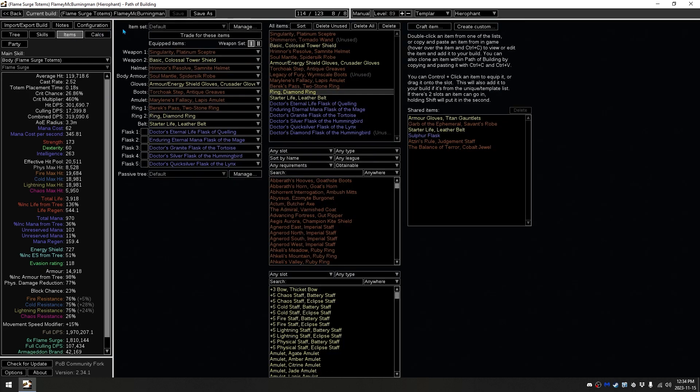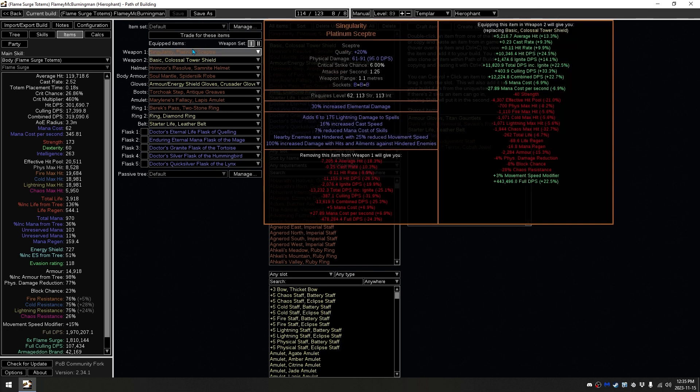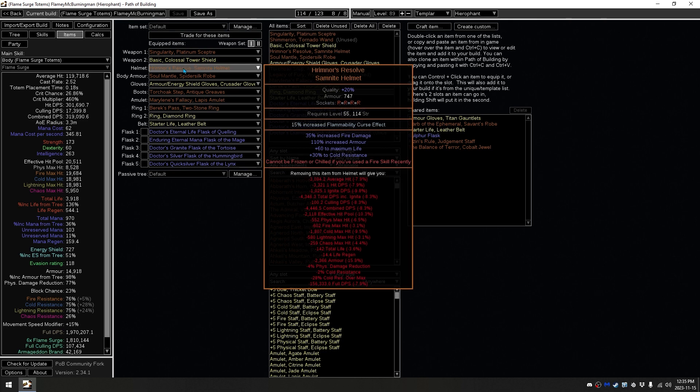I made sure to pick items that would be reasonably accessible, even in a temporary league. The most expensive of all these items being the Soul Mantle. Getting that as a 6-link will be a little bit tough, but it's not required — it's just a good damage boost. We have Singularity, which is pretty reliable to get, usually only costs a few C even in the temporary leagues. We have a Basic Shaper Shield, which should be reasonably easy to get after a few days in the league. Primor's Resolve, which is pretty easy to pick up.